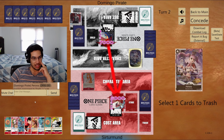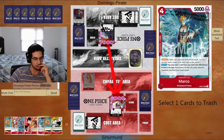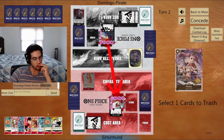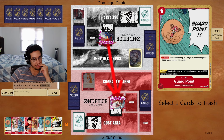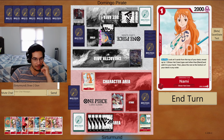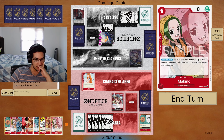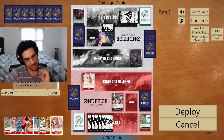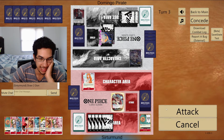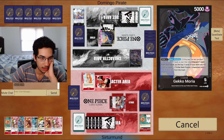The opponent plays Absalom — I wasn't sure where they'd play it, but it forces me to trash a Guard Point. We have five Don next turn. Should I give them the Guard Point and take the life? Yeah, let's take it. We could buff Nami and play Marco as a blocker, but instead I'd rather just attack for 6 twice with Luffy. Let's leave the Nami for later.